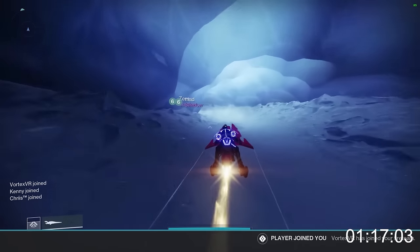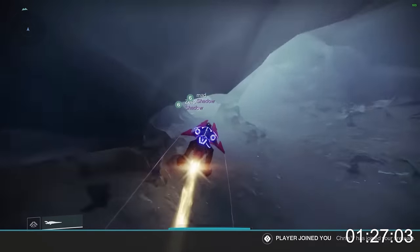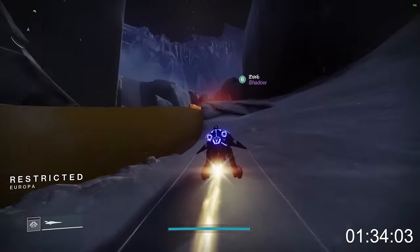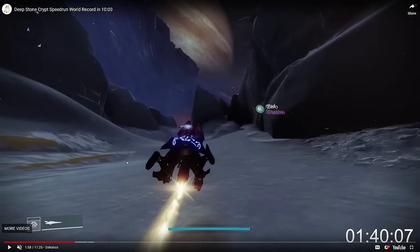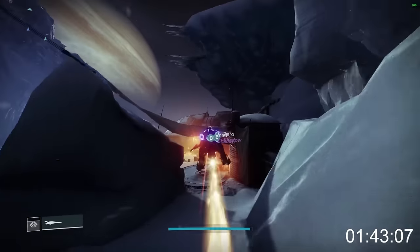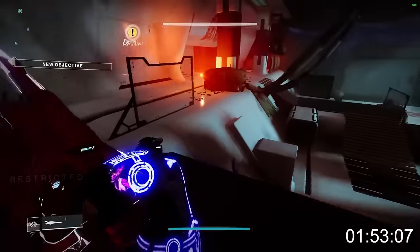These guys finish the Caves section and make it all the way to first encounter. Gunnerhawk is getting off his sparrow while his two Hunter teammates do a shatter skate line to Crypt Security. But Gunnerhawk takes a longer scenic route because there is a checkpoint called Pipes that must be hit — if he doesn't get this checkpoint, the Crypt Security door won't open and you can't start the encounter. So Gunnerhawk is here to hit Pipes for his teammates.